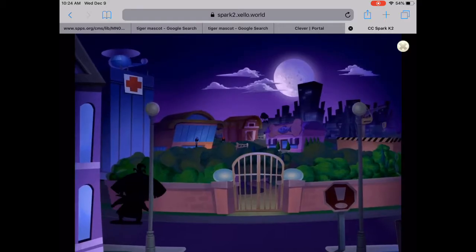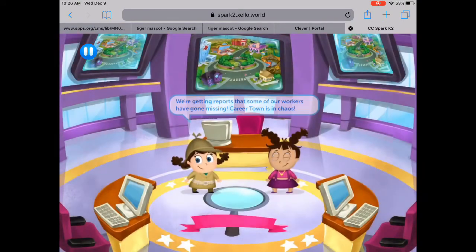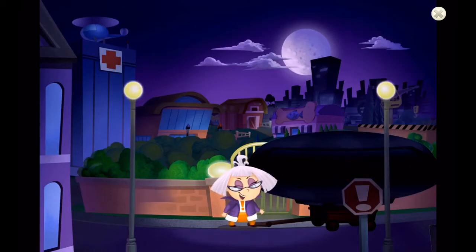You'll be introduced to the game's villain, Ernestine McNohire, who has been creating chaos all over Career Town. We suspect she knows something about the town's workers who have gone mysteriously missing. It's your job to solve the mystery.